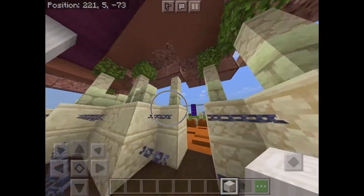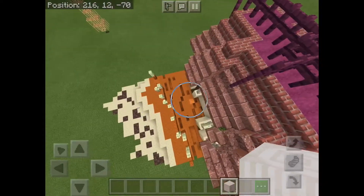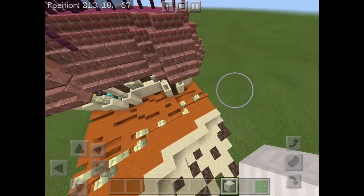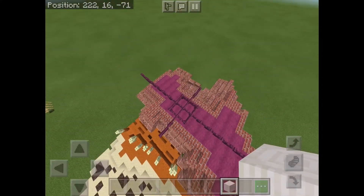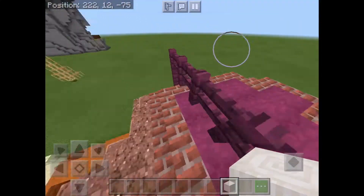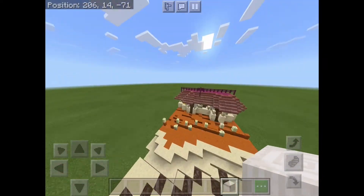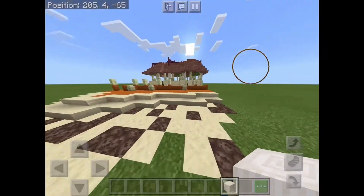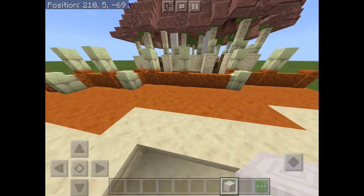There's some terracotta — I think they look pretty good. I added some stairs onto this to detail it, and on the top I put this fence kind of thing. I put some soul sand here because it looks very good, then a stairway up — and that's all I wanted to show you. Peace.